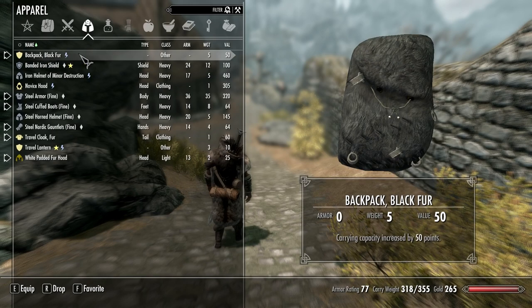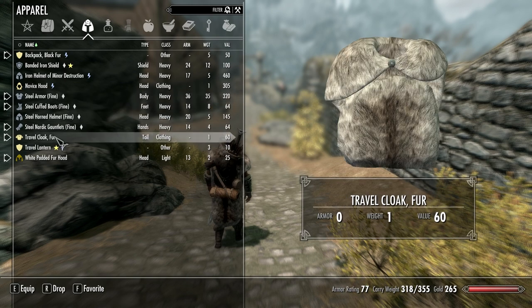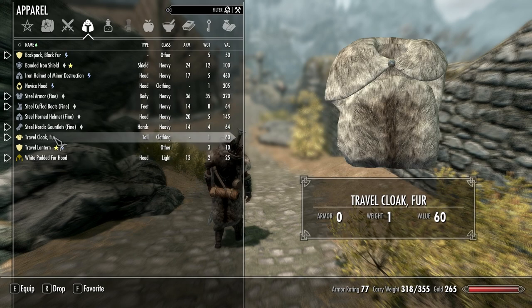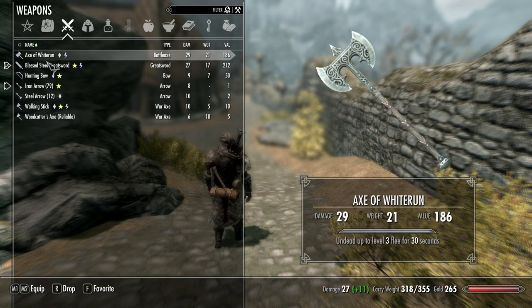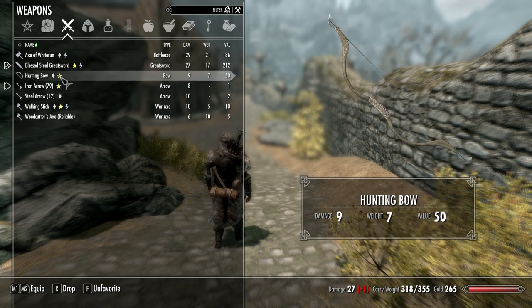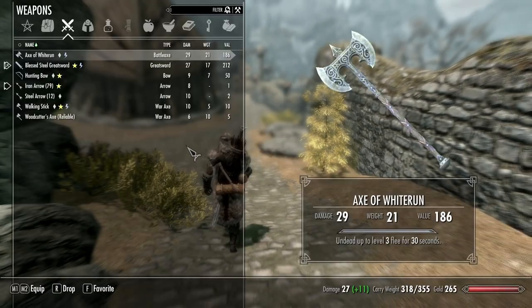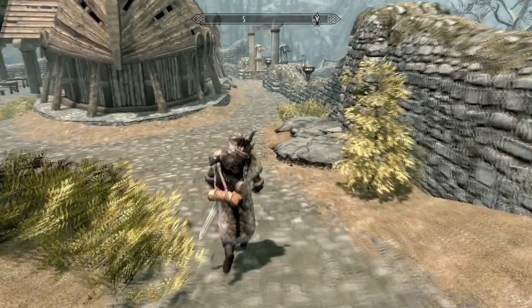So I've got a backpack — black fur — it increases my carrying capacity by 50 points. I've got steel armour, steel boots, steel gauntlets, then I've got a travel cloak which is just for looks really but I like it, and then I've got a white padded fur hood. These are good for keeping me warm because when it's cold you need to be warm. My weapon is a blessed steel greatsword and a hunting bow, that's all I've been using.